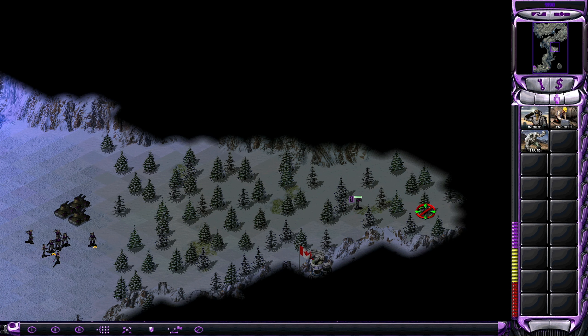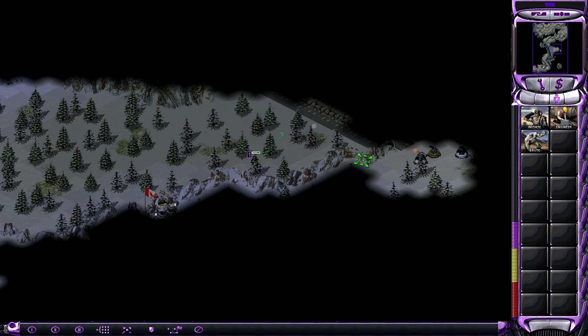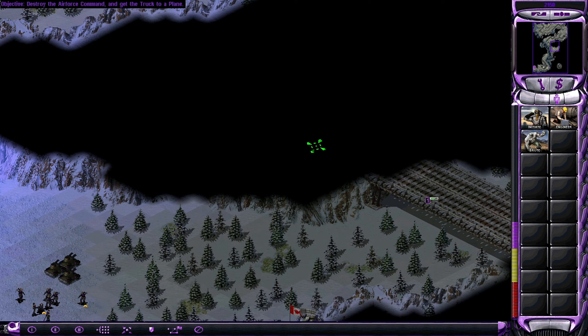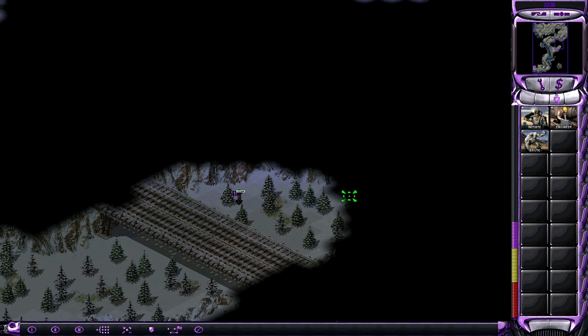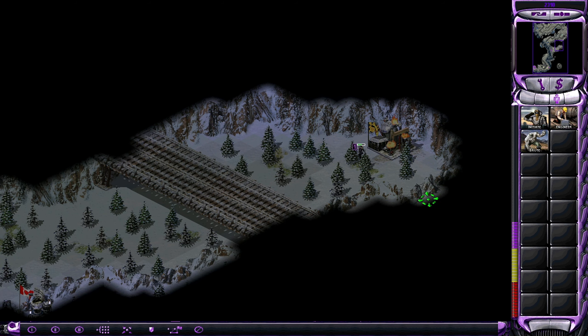This will be the airbase. We need to get up here somehow. Let's keep an eye open for cliffs that can be destroyed. Can capture them — could be useful. Unlimited income is not bad, is it? We already have an engineer, but maybe we want a second one.